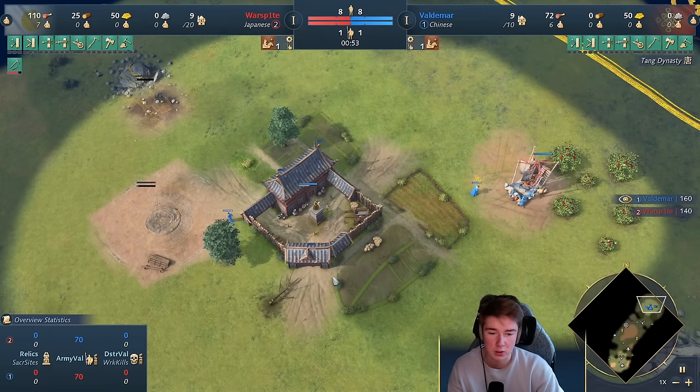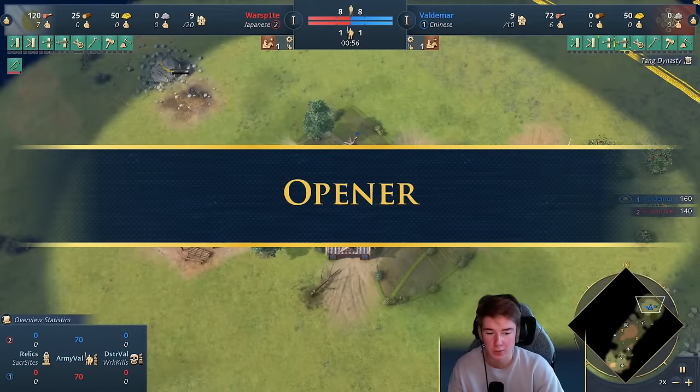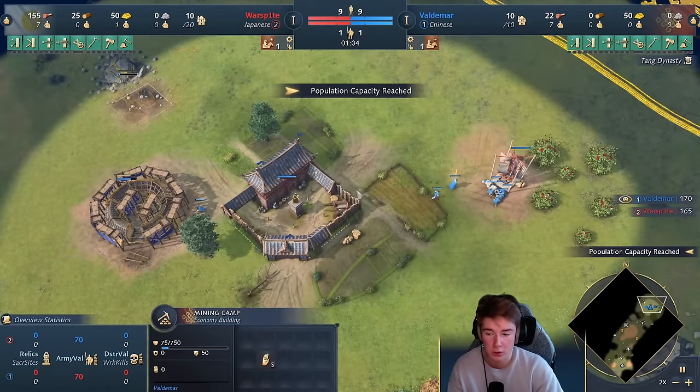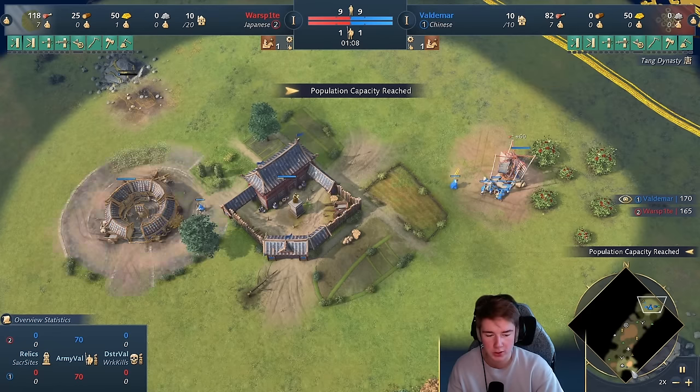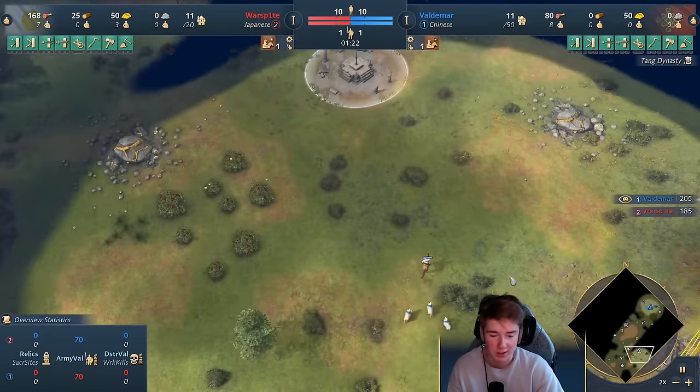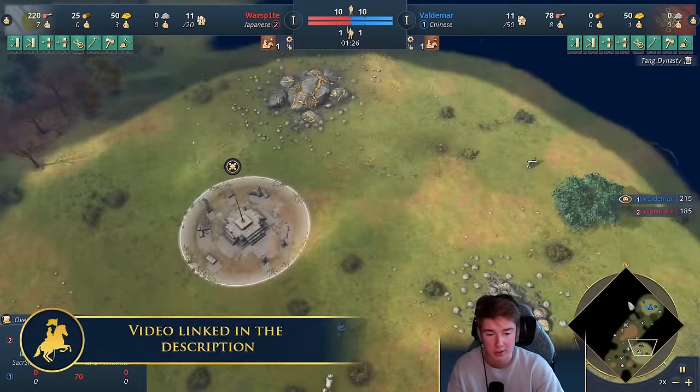This is a very standard length game — this one is 20 minutes. So what's happening is I'm doing my standard opener, which is 8 on food and then 3 to gold. I'm going with a village, so it's a very standard fast castle opener. I have a video on it in my Chinese guide as well, so you can practice this one.